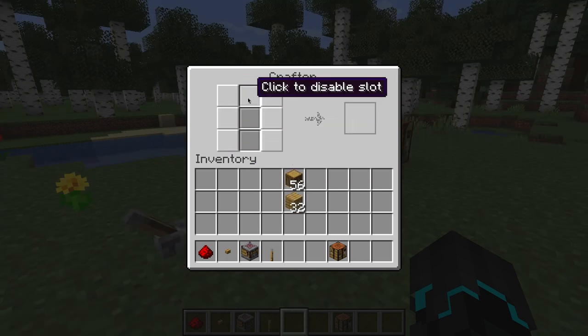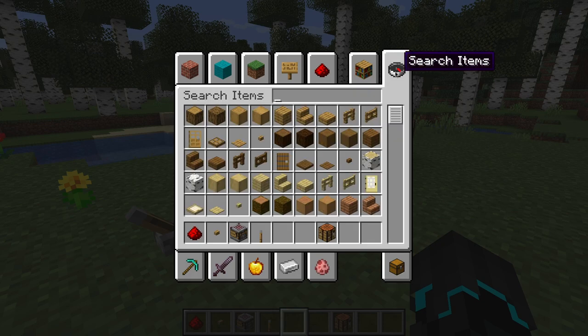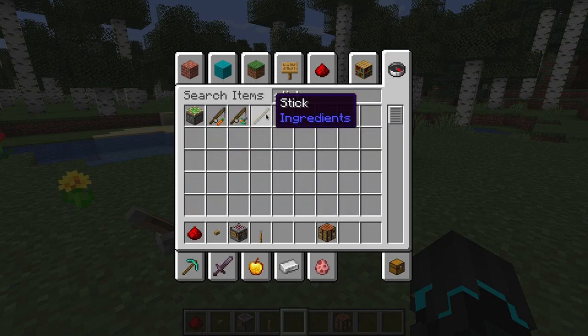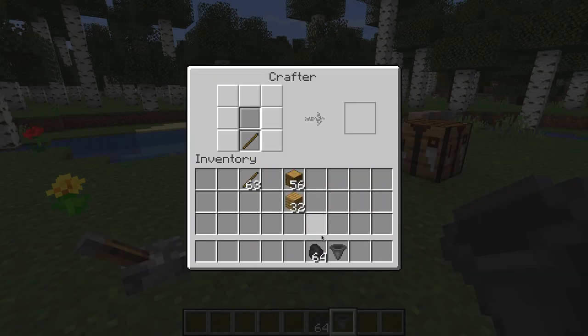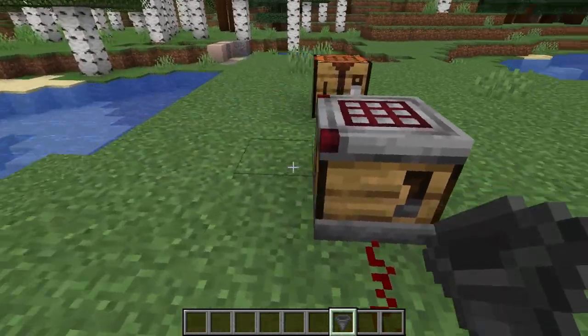For example, let's actually go ahead and automate the process of torches. So let's do a stack of sticks and a stack of coal. I'm going to set the recipe with just one item at a time here. There we go — that is now set to make torches.